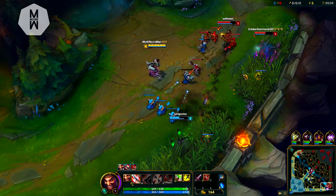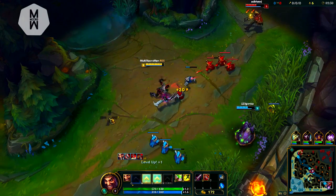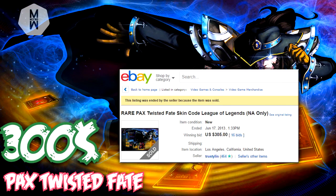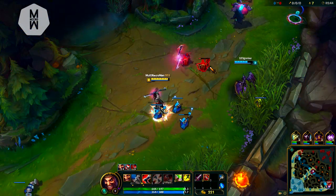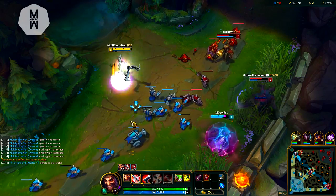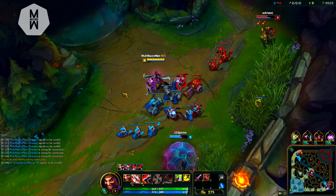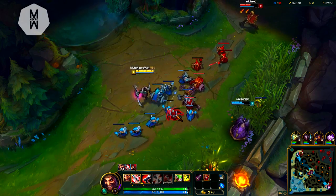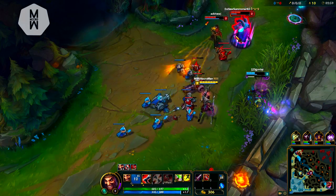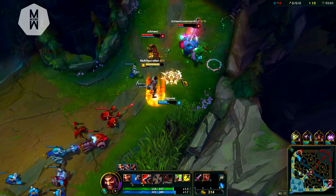The next skin on our list is PAX Twisted Fate, priced around $200. It's a very popular skin but not many people got it. When I started playing League of Legends it was the most expensive skin in the game — I only saw it once in a game and I still remember it. I was watching only that guy because it was fascinating to see someone paying $300 for a few color changes on a skin.